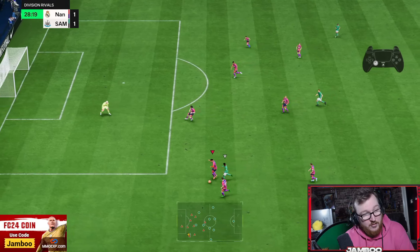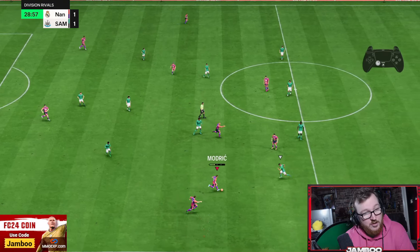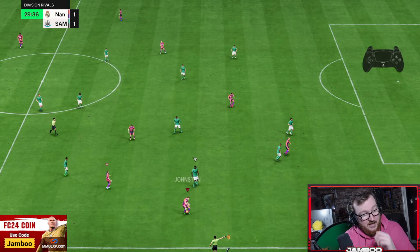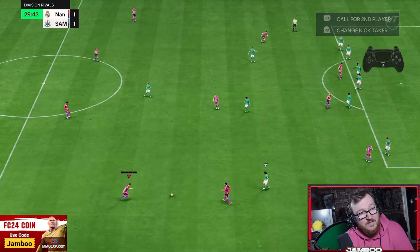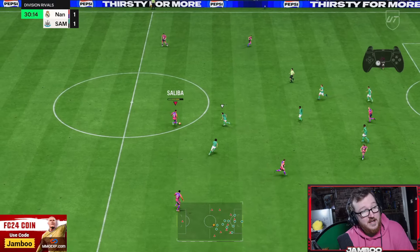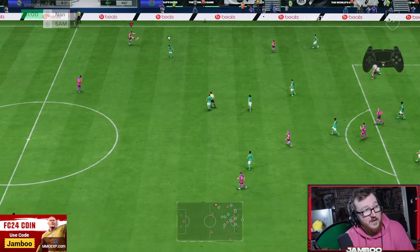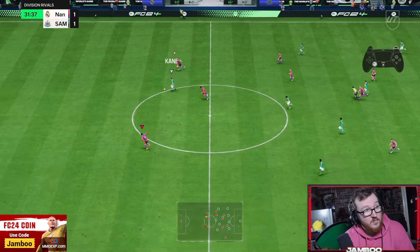R1 dribbling once again — top corner. You are never keeping that out. You can see the general way that you're attacking after this new patch: you're not lining up these Travellers anymore. It's more about just getting in and around the box, R1 dribbling, still looking for those cutbacks where possible. Getting out wide, making a lot of our attacks still from these wide positions with the aim of cutting back into the middle.